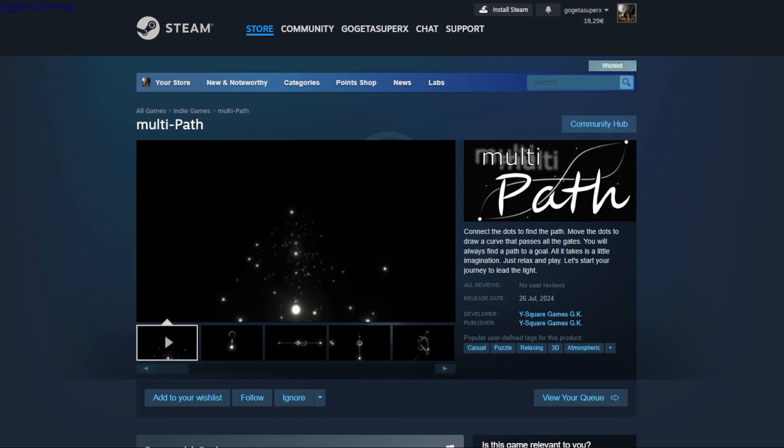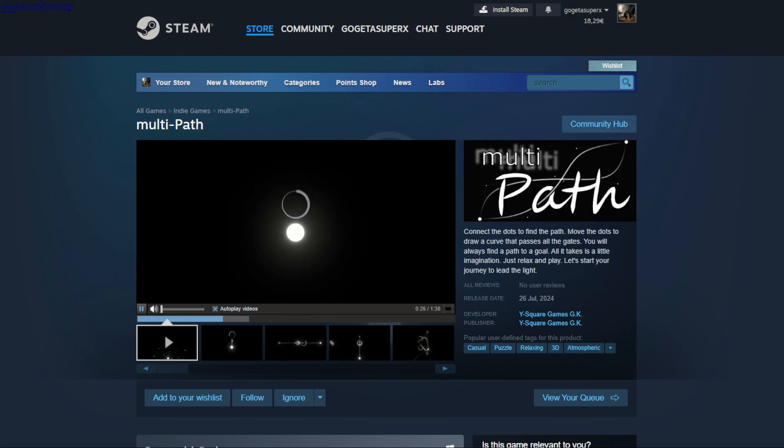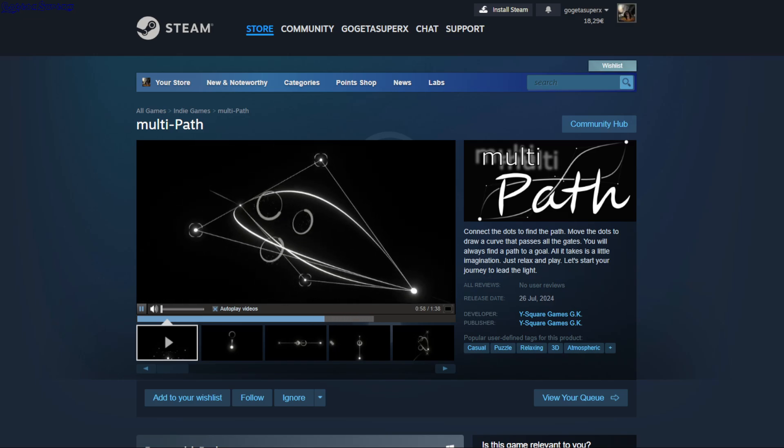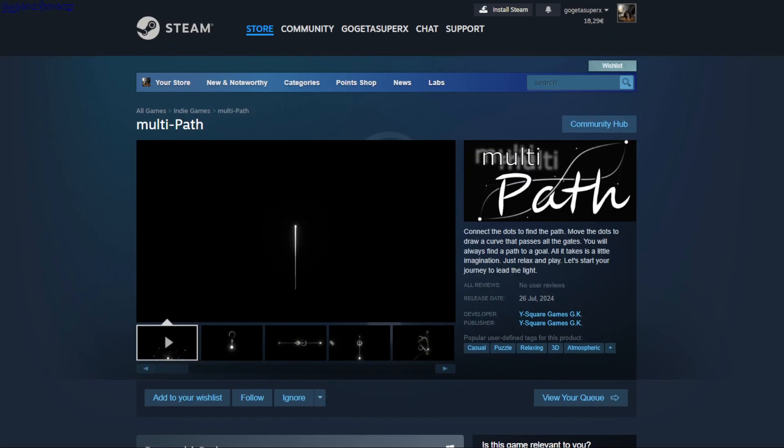So this is 15.11. Multipath — so this is some kind of puzzle, mathematical or something. Probably need a tutorial to see how exactly it works and what the goal of this game is. So this is 2.99.